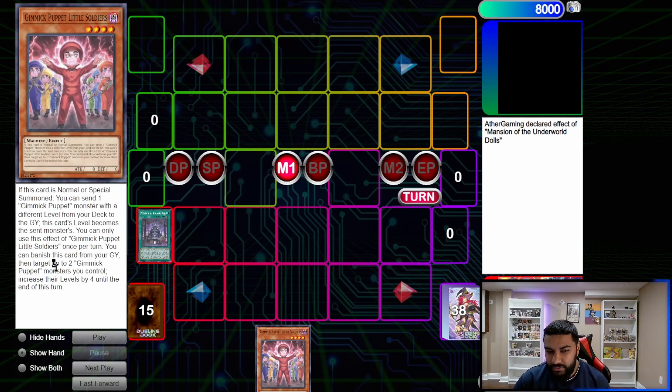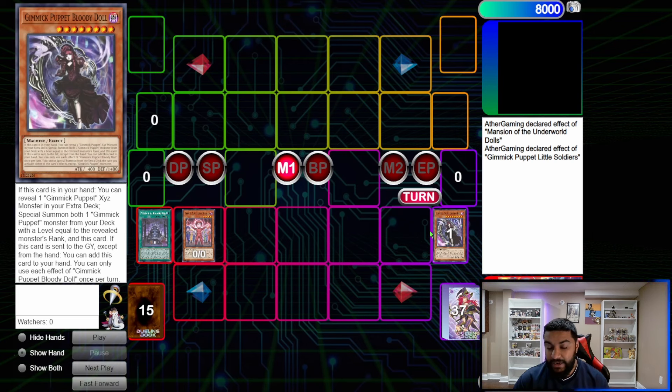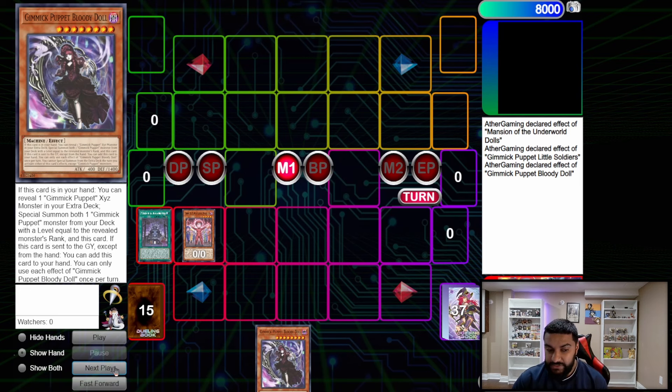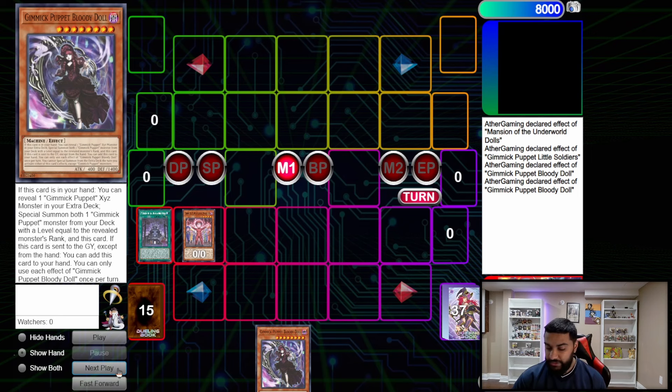Little Soldiers: on summon, send any Gimmick Puppet monster from the deck to the GY, then change this card's level to match it. You can also banish it to target up to two Gimmick Puppet monsters you control and increase their levels by four. We normal summon Little Soldiers and use its effect to send Bloody Doll — or Rouge Doll in the TCG name. Bloody Doll's effect: when she's sent to the GY, you can add her back to hand, and from hand she can reveal herself plus an XYZ monster and summon herself and a monster with the same level as that XYZ's rank.